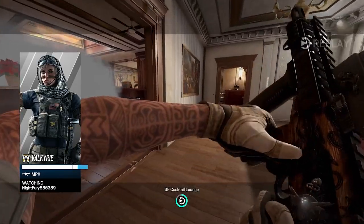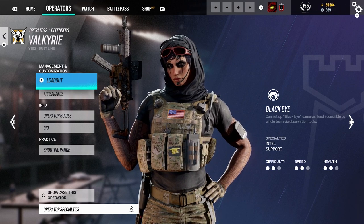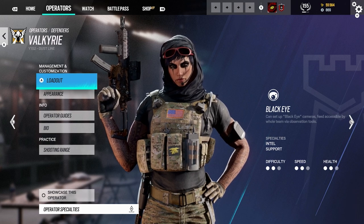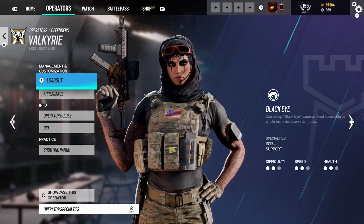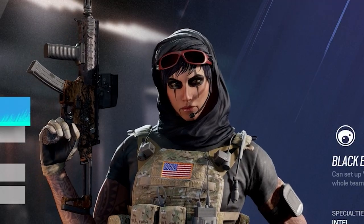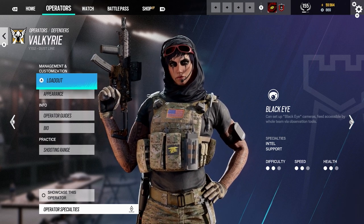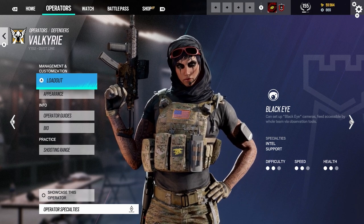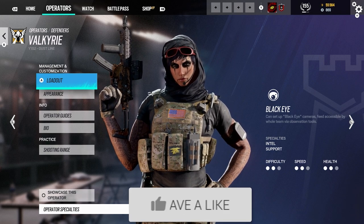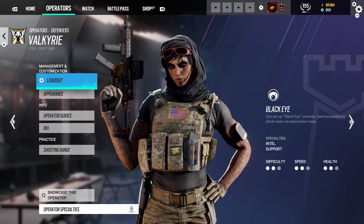So for Valkyrie in Rainbow Six Siege — she is more of an intel and support operator. She'll help your team by giving information on where enemies are at all times. The downside is her Black Eye cams can get countered by Brava or anyone just shooting them, and I think Dokkaebi can counter her as well. But personally I'd say give Valkyrie a shot and see what you think. I hope this guide helped you understand Valkyrie more. If you enjoyed today's video be sure to leave a like and subscribe for more Rainbow Six Siege content — I'm the Gaming Raptor, stay wild Raptors pack, see you in the next video.